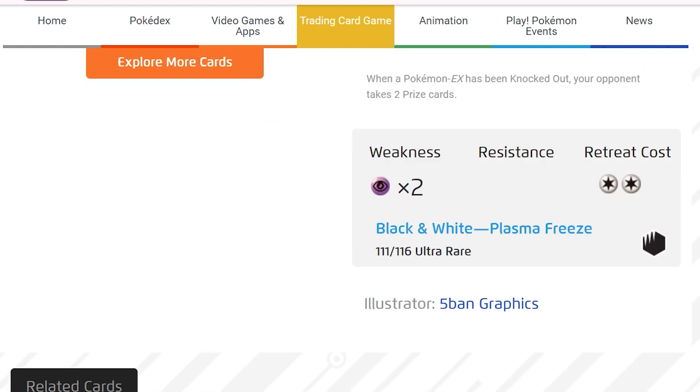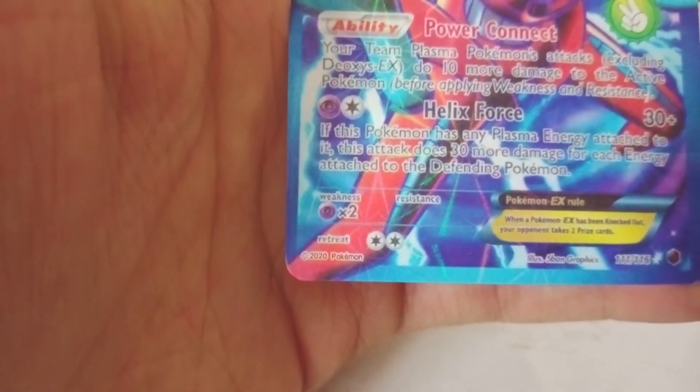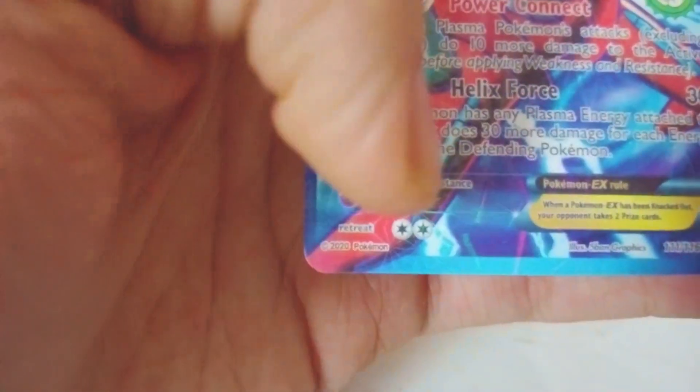it'll do 30 more damage to the defending Pokemon. Its weakness is to psychic and the retreat cost is two.